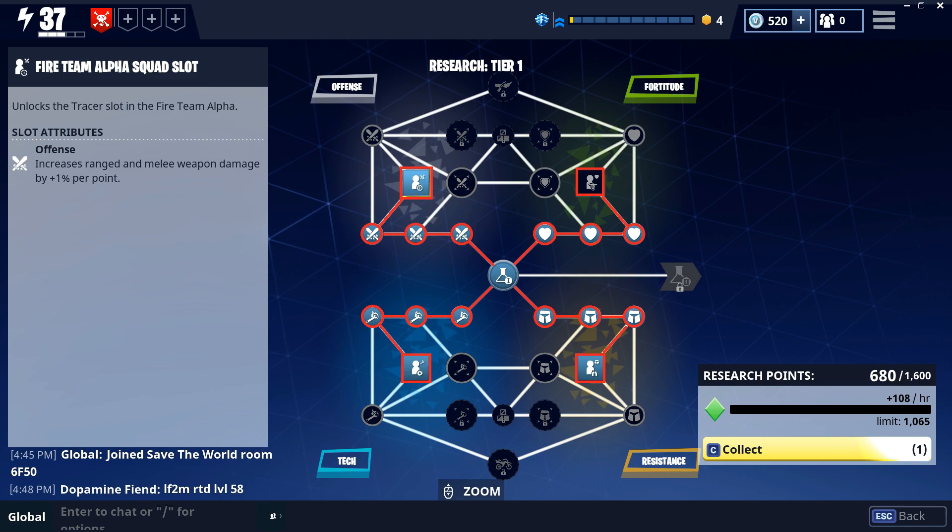Moving on to the research tiers — the research tiers are meant to gate your progress in the game. The easiest way to remember it is to take the shortest path to the survivor as possible. Always be working toward your next survivor if there are survivors not yet unlocked. Progress to the next research tier as soon as possible — in research tier 1, as soon as you have 20 nodes, start moving over. I'm playing a soldier on my second account, so all my extra stats went into offense. If you're playing a ninja, spec into tech; if you're a constructor, spec into resistance or fortitude.